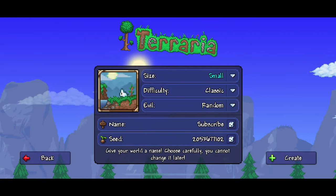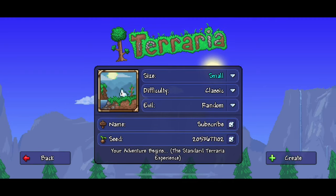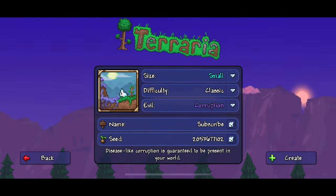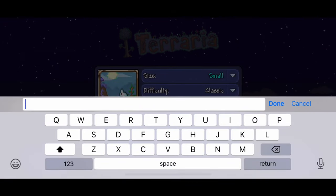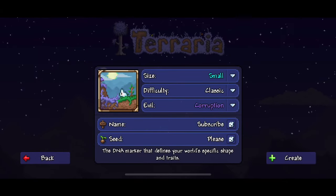The first thing you're going to want to do is start a small world — it can be on Master, Journey, or Classic, doesn't matter. Then make it Corruption; yes, it does have to be Corruption. The name of the world doesn't matter, the seed is what matters. The seed is actually 'please'.